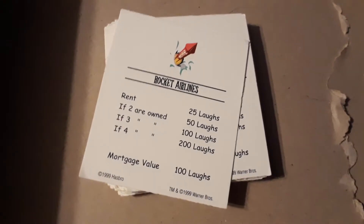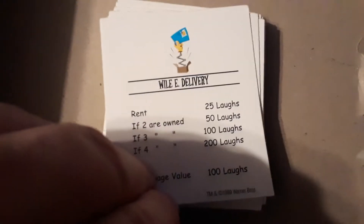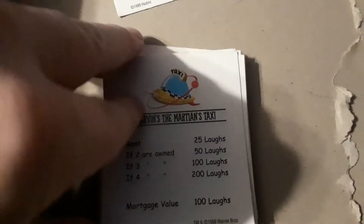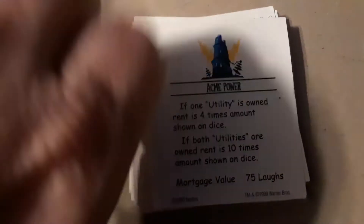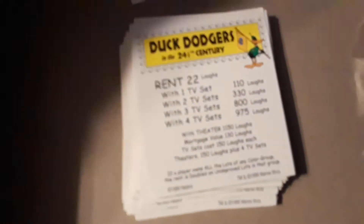Let's check the property deeds. It looks like all the property deeds are here. We have Rocket Airlines, Witch Hazel Shuttle, Wile E. Coyote's Delivery Service, and Marvin the Martian's Taxi — those would be our railroads. Then we have Acme Pipeline and the Acme Power Plant — those are our utilities.